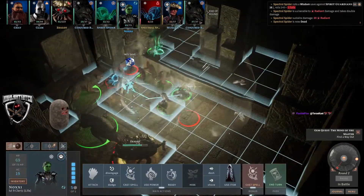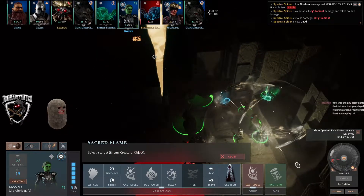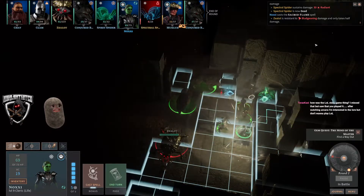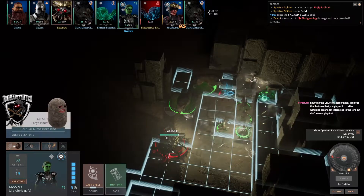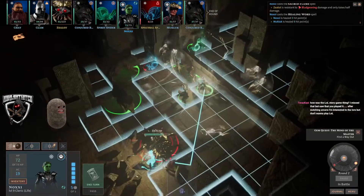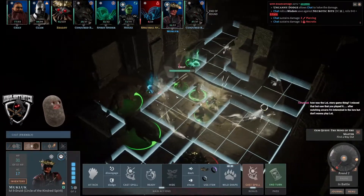Divine strike. One thing I want to check — where would this land? That looks like it would hit the fat bug down there. She hits the stalactite — wow, it knocked it on its back. I think it might have done no damage. Healing word on Mark. How was the Lost Story game thing? It was wonderful — I thought it was really good, we finished the whole thing. Full playthroughs on the second channel if you want to watch it.